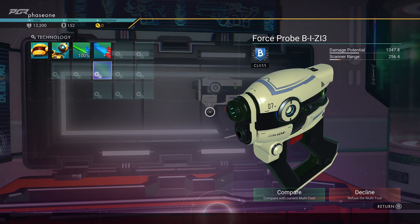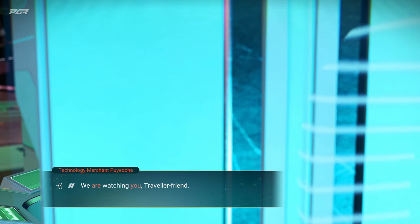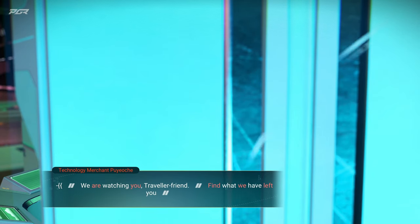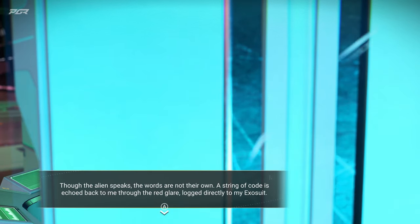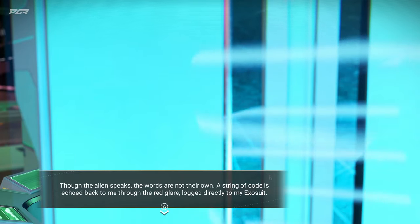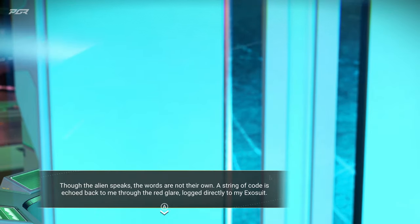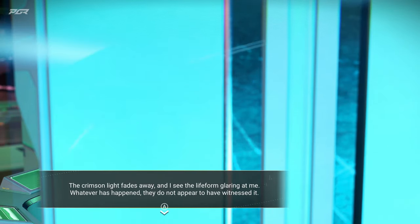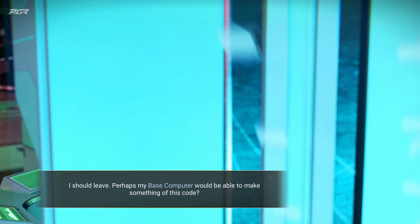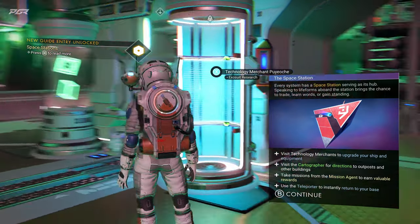Okay, that's a nice looking multi-tool too — it says Class B. Okay, we got to do some grinding. 'We are watching you, Traveler friend — find what we have left you.' The alien speaks but the words are not their own. A string of code is echoed back to me through the red glare, logged directly to my exosuit. The crimson light fades away and I see the life form glaring at me. They don't appear to have witnessed this — I should leave. Perhaps my base computer will be able to make something of this code.